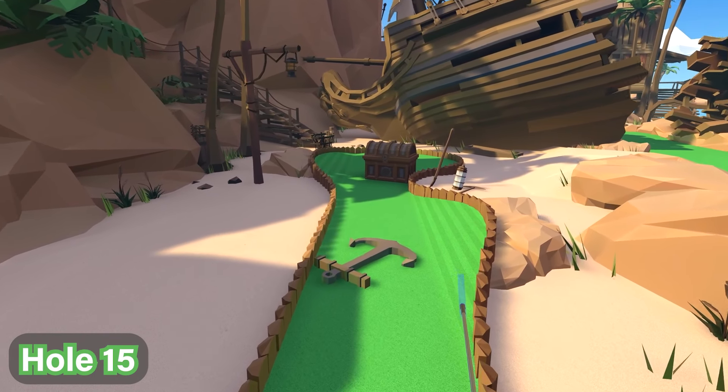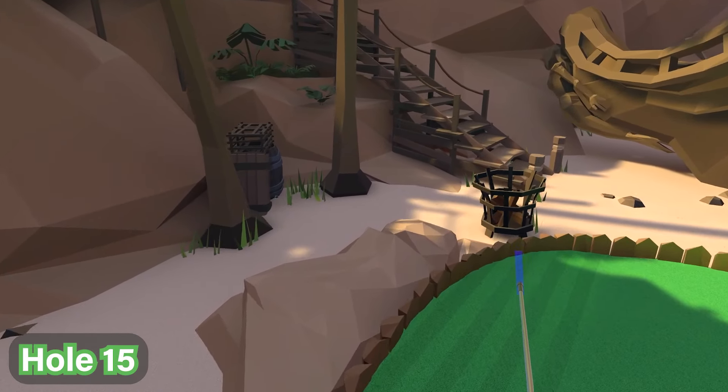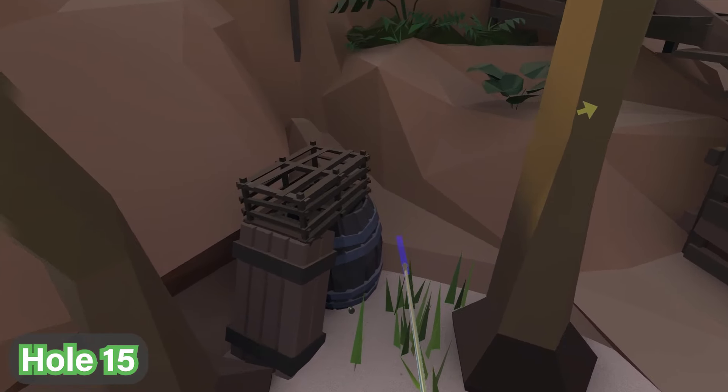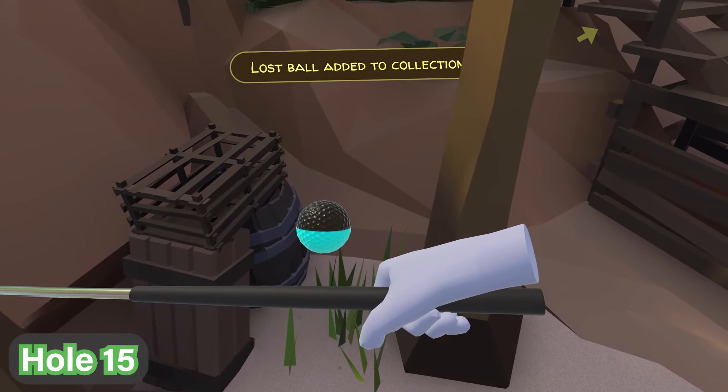For hole number 15, we're going to make our way to where the hole actually is, then look to the barrel on the left over there. This ball is very easy to miss because of its color, but once you get close it does stick out a bit more on the sand because it's got black and blue on it.